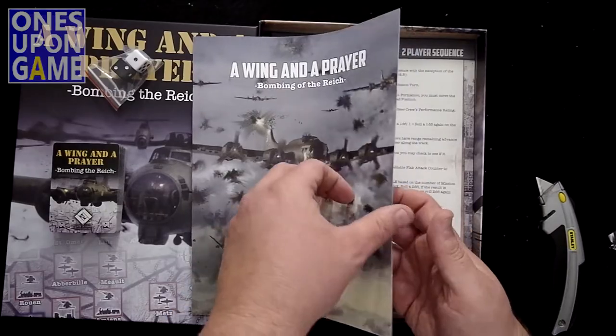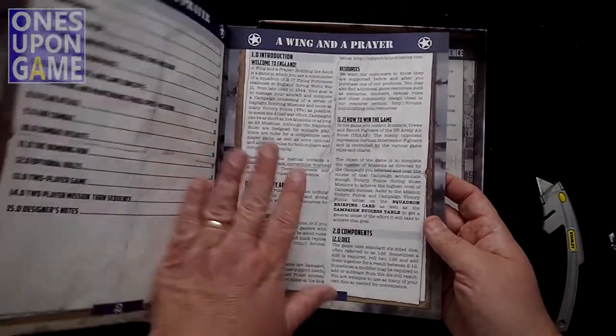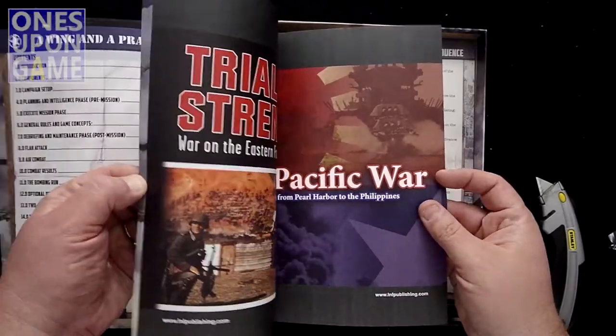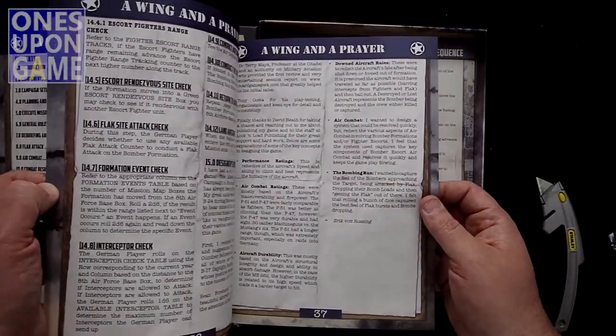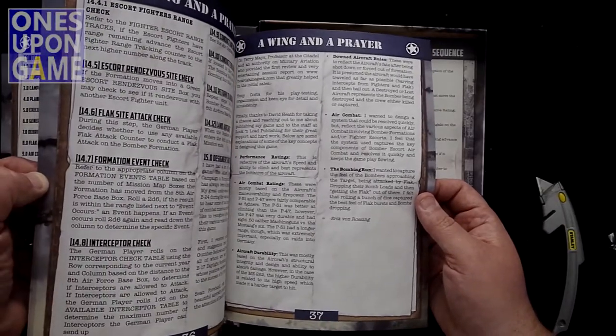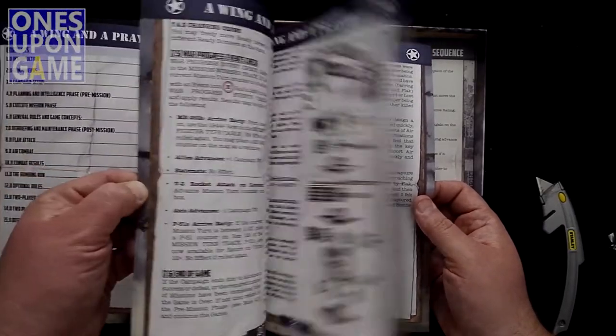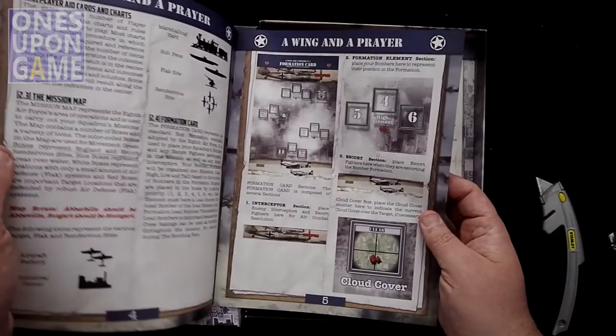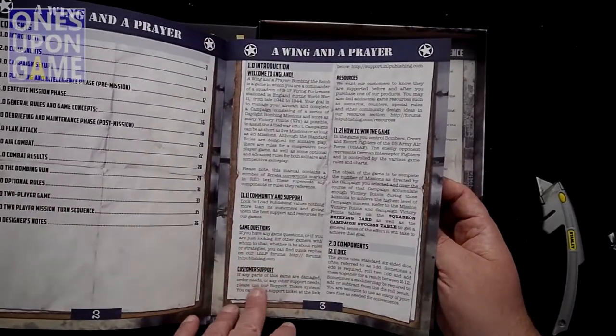Awesome cover art — all the flak going off around the bombers. Very large print. The rules are about 37 pages. There are also some ads in here. These are the rules and scenarios.